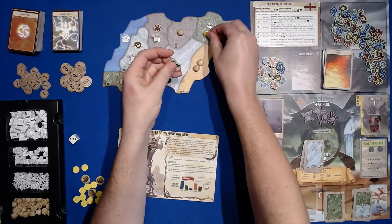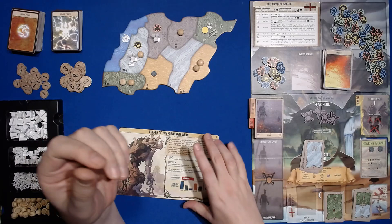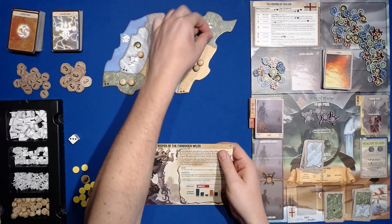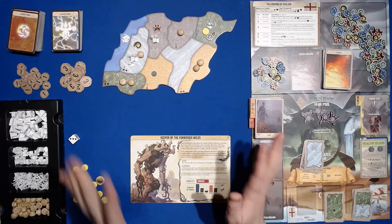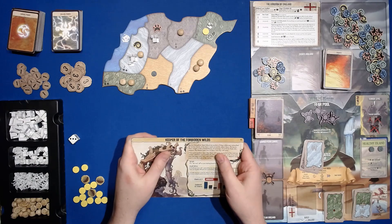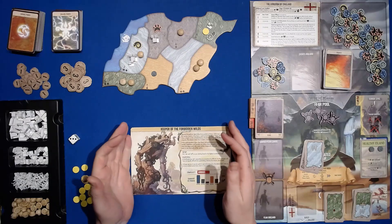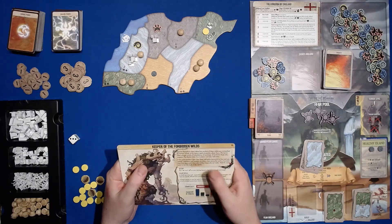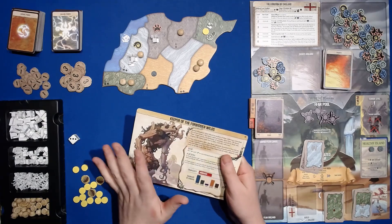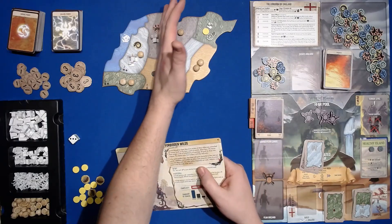Setup: put one presence and a wilds in the highest-numbered jungle. Wilds prevent explorer actions in the land where they are — basically like disease but for explore instead of build. They can be really useful for Keeper of the Forbidden Wilds; they are vital to his ability to control a land. However, preventing explorers against England — when they build even if there are towns or cities next door — it's not going to be as effective as against other adversaries.